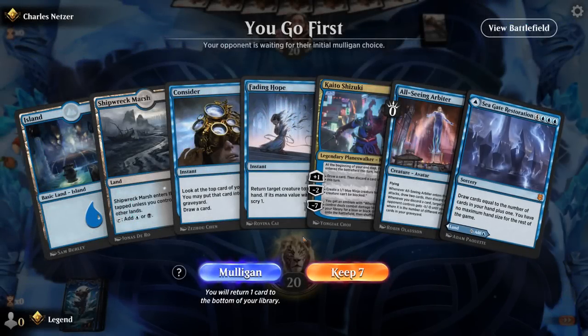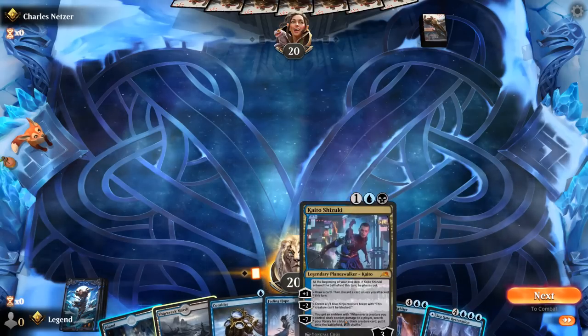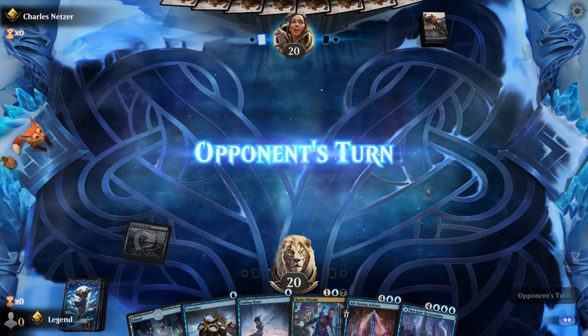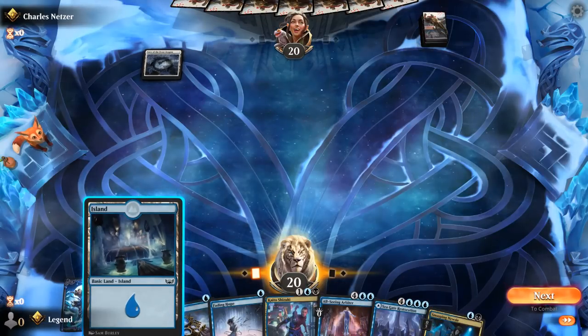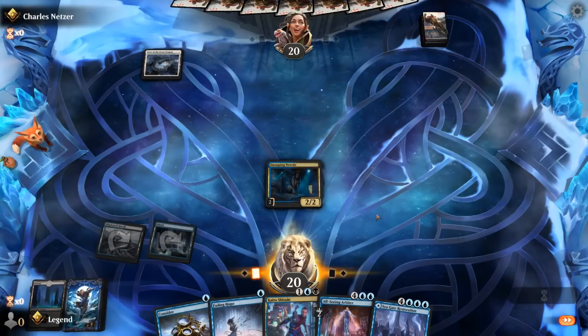Okay, we're on the play and the hand seems acceptable. Probably okay to play a tapped Restoration, or we can keep it to discard to Kaito to maybe get an extra mana value in the graveyard. We played a tapped Marsh, so we could maybe play a turn-two Newsy or another two-drop. So that worked out. Hopefully I pick up a different land so I can play Kaito, although Thalia is going to make that difficult.